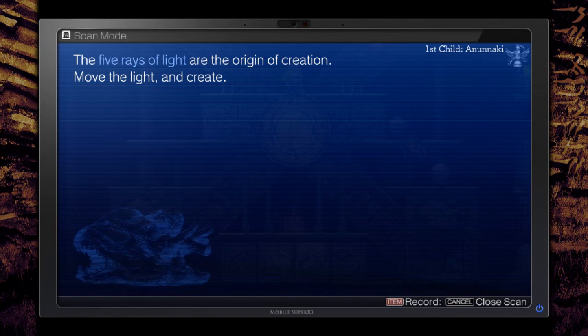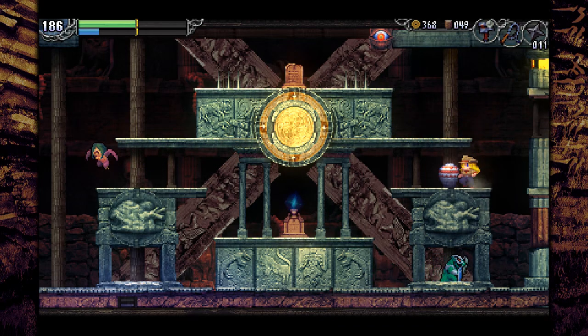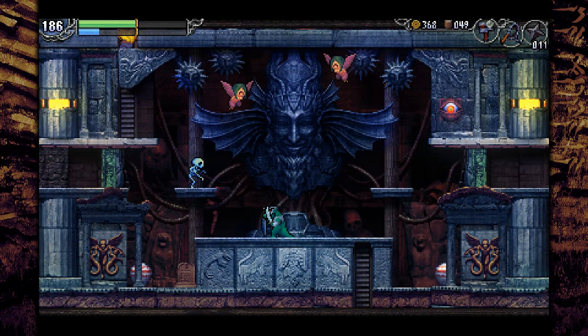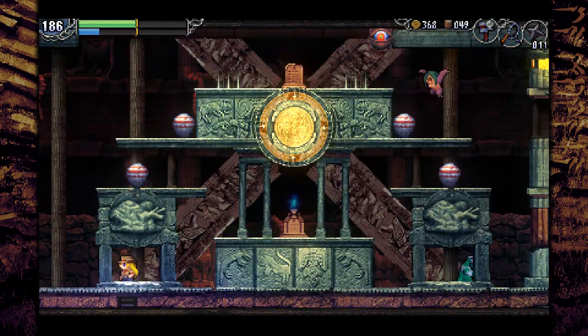Move the light and create - that's some fancy talk. I can't just shove it to the side, sadly, that is not an option, but it is moving the light. So the computer room has another entrance - that's exciting.